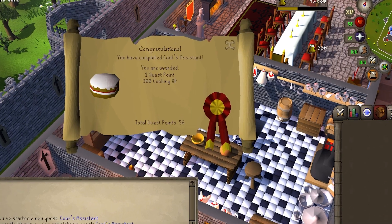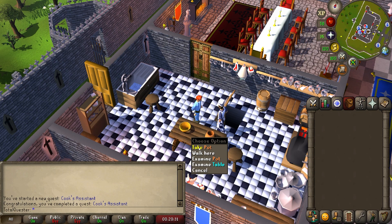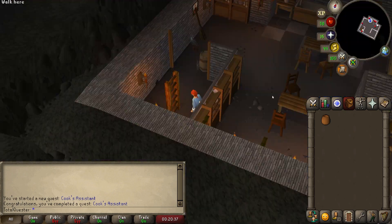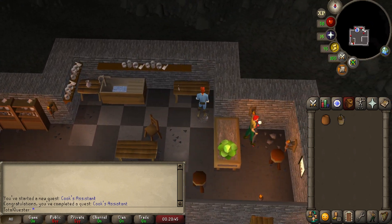I know, it's that easy. If you don't have the ingredients, then after accepting the quest, take the empty pot from the table in the kitchen, before then going down the kitchen trap door and taking the bucket from the table in the north eastern corner.